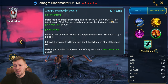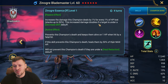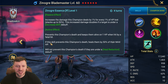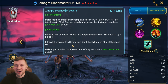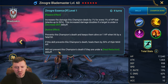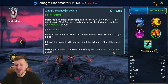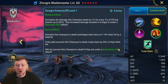Her passive increases the damage this champion deals by 1% for every 1% of HP lost, stacking up to 50% — nice. That increased damage doubles if a target is under Decreased Defense. The active effect prevents this champion's death and keeps them alive on 1% HP when hit by a fatal hit — a bit like Ella Gaius. If this skill prevents death, it heals them by 50% of their max HP. It will not prevent death if they're under Heal Reduction, but that's a debuff you rarely ever see in the game, so I think it's basically a non-issue.